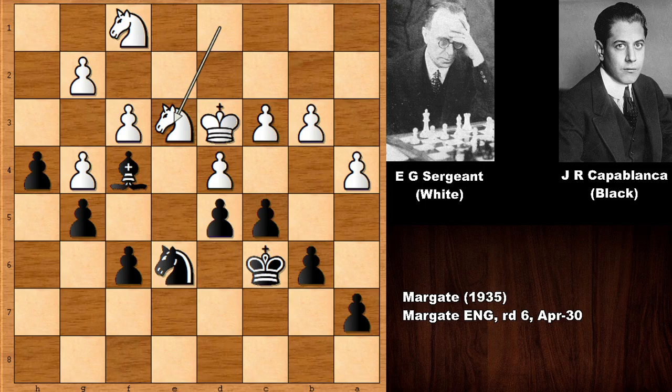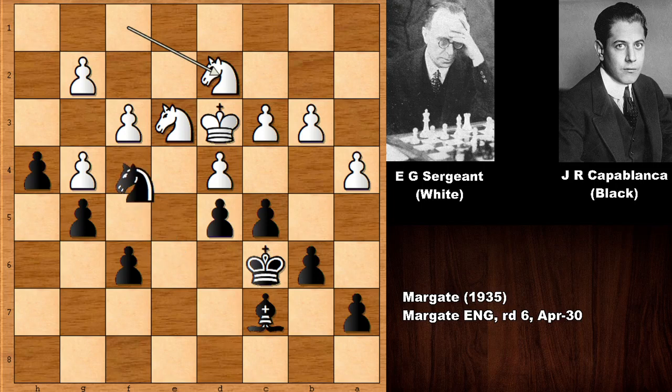And in this position, black has a very strong move. Can you see the next move of Capablanca? He played a very annoying move — actually it is not very easy to see. White is trying to hold the position together, but it's not that simple. The king is babysitting the d-pawn, finally getting in with the knight, but this is the idea of Capablanca moving the bishop back. So knight to D2. And in this position, black has a winning move — vacating on F4 and placing the knight on F4. Knight to F4, checking the king. Now can you see the idea of Capablanca? It looks like it was a drawish position, but all of a sudden black has a winning move. And Capablanca played knight takes on G2.